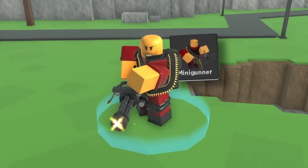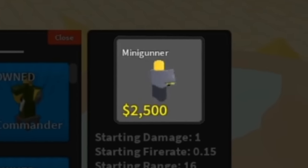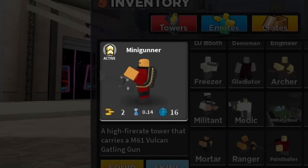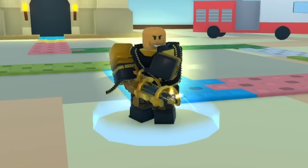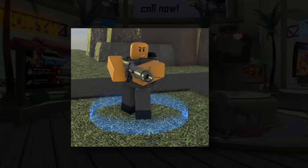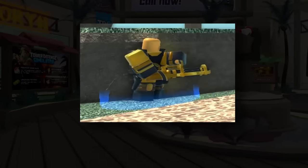One of the absolute best towers has to be Minigunner, an iconic tower that's been in the game since the beginning and one of the strongest, especially when you consider the Gold variant, which has some of the highest damage in the game along with no placement limit — a big factor giving it an edge over some of the other top towers.